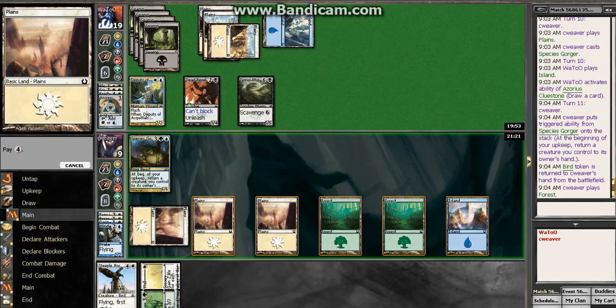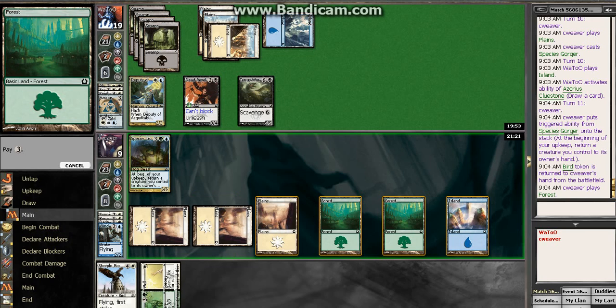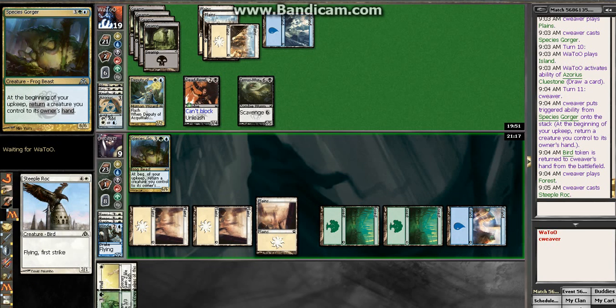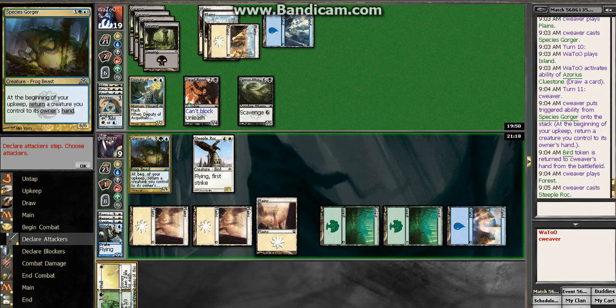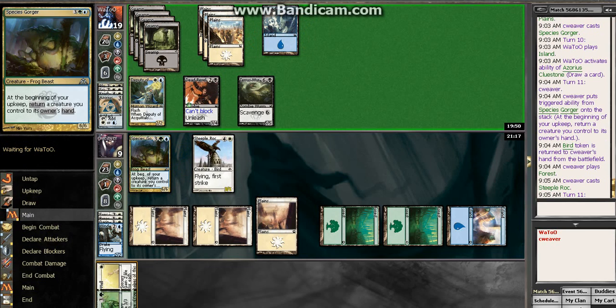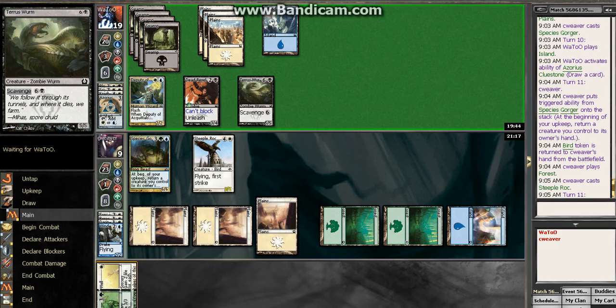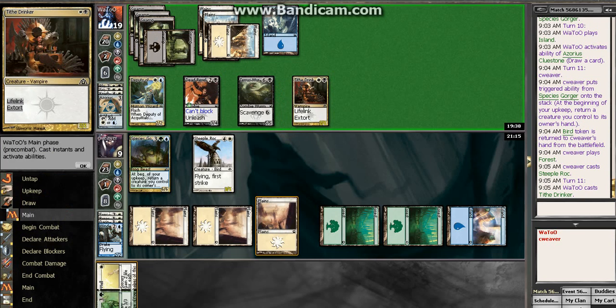I'll play Steeple Rock now. We'll have to bounce the Steeple Rock for a few turns, but that's okay — it's a Necessary Evil. It's a Tithe Drinker too — oh man, Tithe Drinker too.